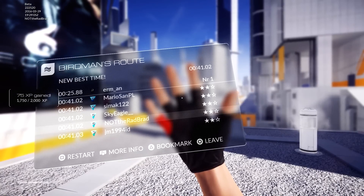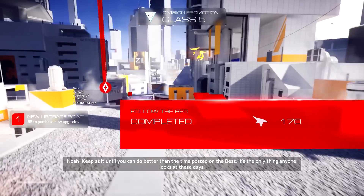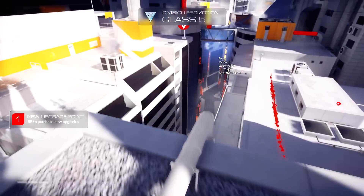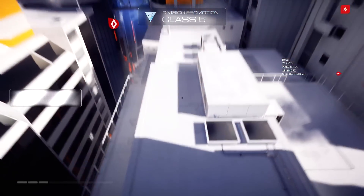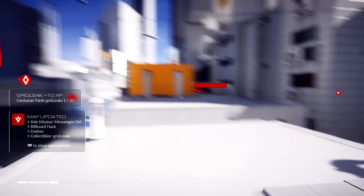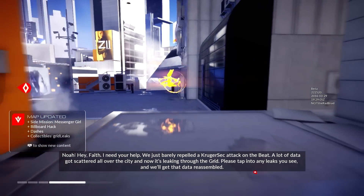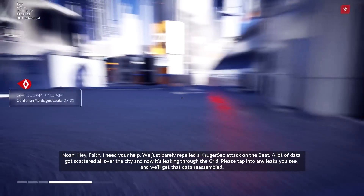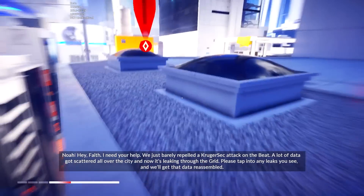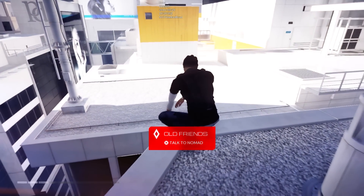Who are all these people? Somebody beat it in 25 seconds — are you kidding me? You're supposed to hold L2 down when you're jumping to soften the blow. 'Hey Faith, I need your help. We just barely repelled a K-sec attack and a lot of data got scattered all over the city — now it's leaking through the grid. Please tap it in and we'll get that data reassembled.' Old friends — talk to Nomad. Here we go.